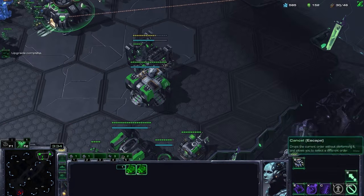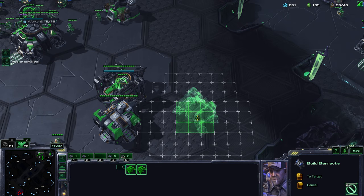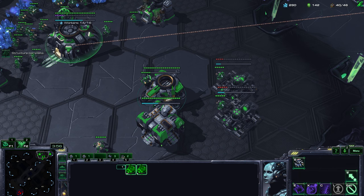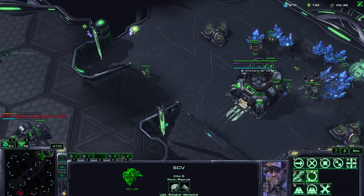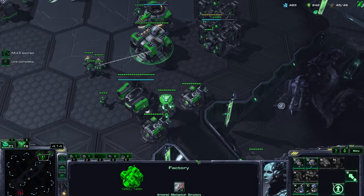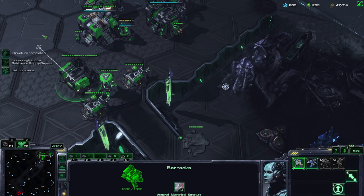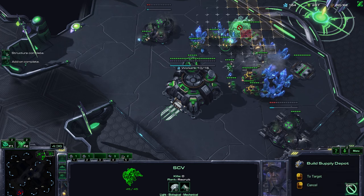As you can see we're using MULEs for extra mineral income and mining just about as much gas as we need. Gas is what you need for anything technological — medivacs, mines, starports, factories, upgrades, add-ons, all that stuff costs gas. However, if your SCVs are mining gas, they're not mining minerals, and you also have to pay 75 minerals for the gas geyser itself. So the more gas you mine, the less minerals you mine — it's a trade-off. The most economical early game builds mine no or very limited gas, while the most aggressive ones mine a lot of gas very early on.